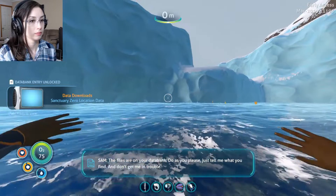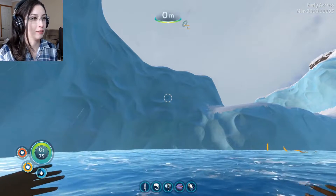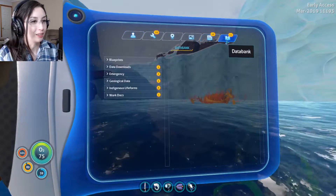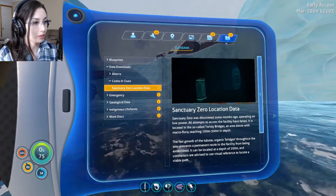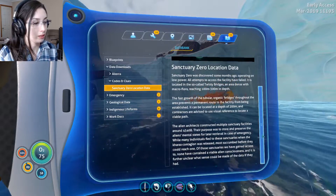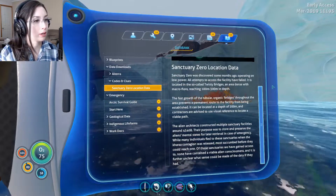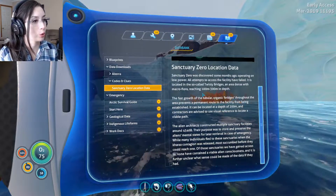I find it interesting that her sister wanted to send an emergency evacuation shuttle to me, but Robin's just like - nope, I want to stay here. Let's see - code includes sanctuary zero location data. So this is maybe the new thing she gave us. Sanctuary zero was discovered some months ago, operating on low power. All attempts to access the facility have failed. It is located in the so-called twisty bridges.